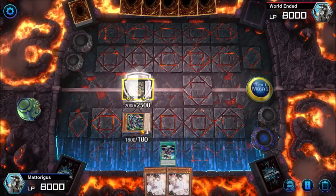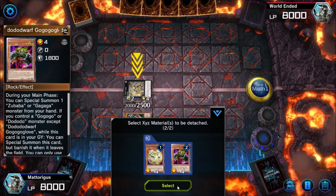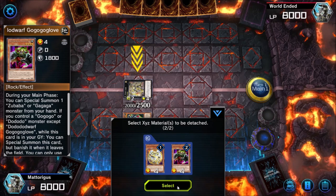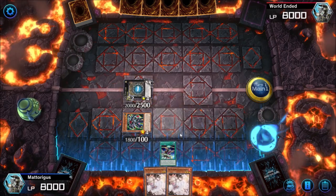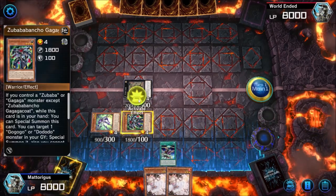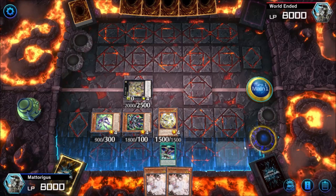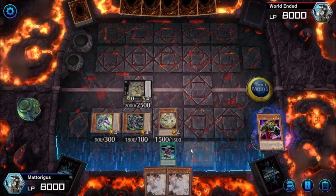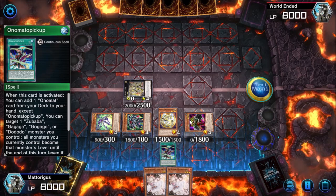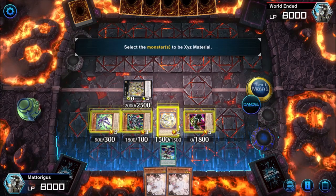We go through our normal steps: normal summon Utopic Onomatopoeia, special summon Zubaba and Dododo from our hands. We overlay these two monsters for ZS Utopic Sage and put it in defense mode. Defense mode is strong to protect you from Lightning Storm — though we end up with spell negation anyway so it's generally less relevant in this deck. However if your combo gets interrupted it's worth putting things in defense mode to blank Lightning Storm. Now we activate Zubaba to get back our Utopic Onomatapia and our Dododo monster from the graveyard. Since we didn't open with Onomata Pickup to search, we consider using Gagaga Magician instead of going straight into Prime Math Mech.